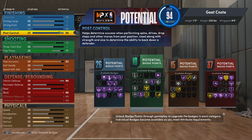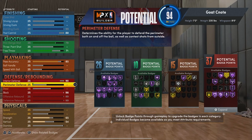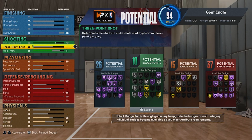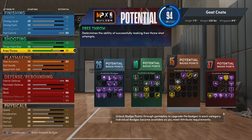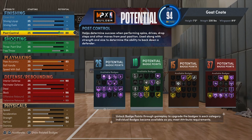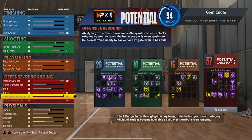We can dominate on the inside — it's a versatile build. We won't be able to shoot the three, but we really don't need the three for everything else we're going to be doing. I'd rather be in the mid-range or closer to the rim so we can get those offensive rebounds.